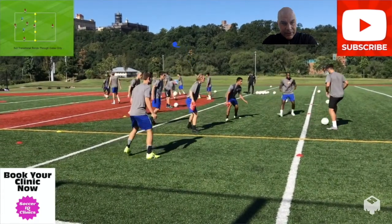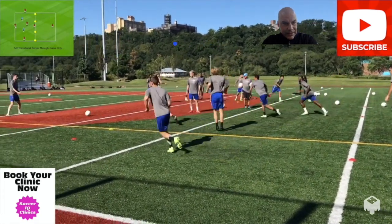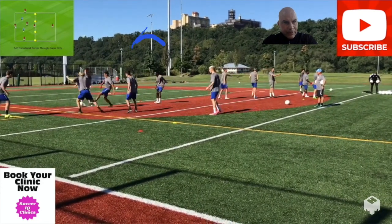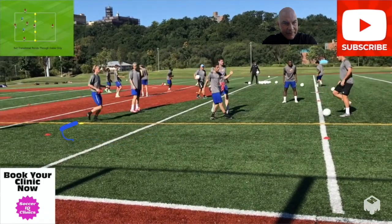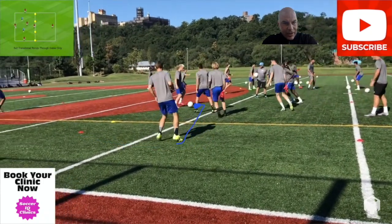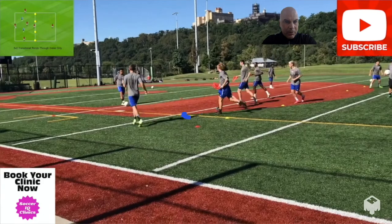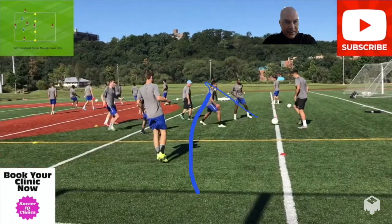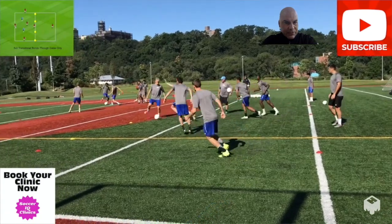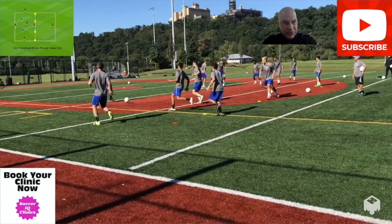You can see there that was our floater in the middle taking a nice easy touch. Really fun game with really good combinations, because we know we have to get the ball through these gates. A lot of times the floater can't just receive the ball on the back foot and play it forward — he has to receive it, play it wide, and then forward. That creates some really nice interesting patterns in this 5v2 transitional rondo.